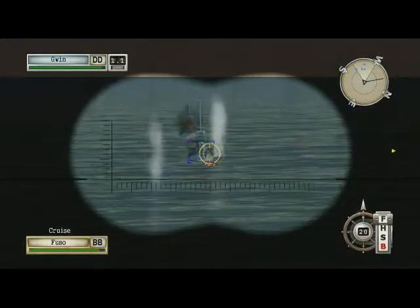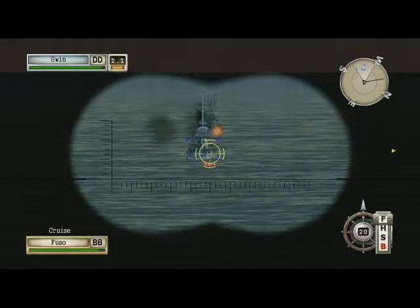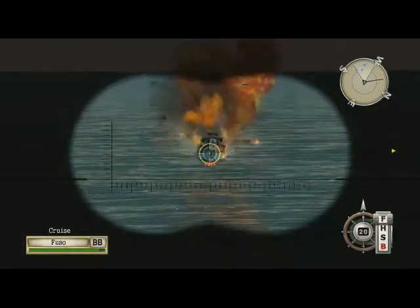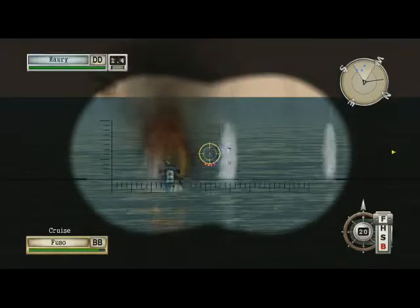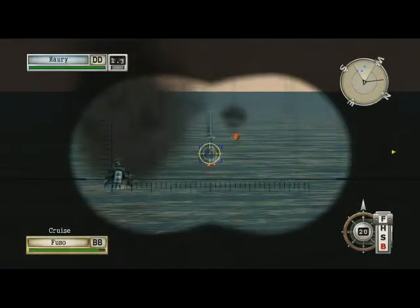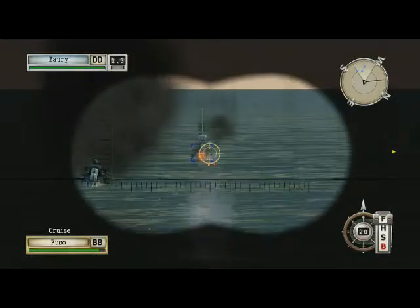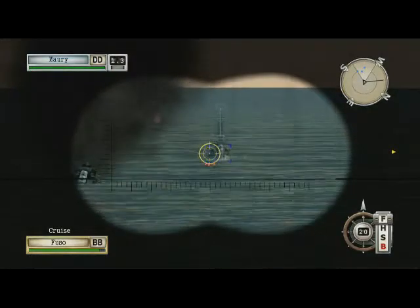Fletcher class was one of the best destroyers — it had five five-inch guns. I can't remember what else it had, but radar and really fast speed. I don't know how they come up with the names of other ships, because I know battleships were named after states.